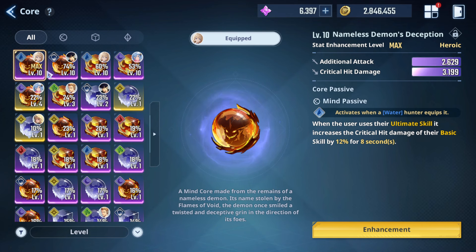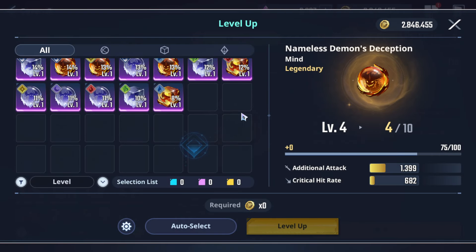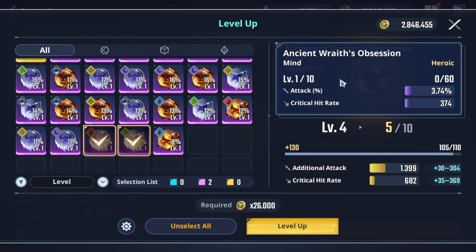Next question: can we upgrade from purple to yellow? The answer is no. After reaching max level, that's how it looks. If you want to unlock enhancement, as I said, you need to reach level 10 first. You can fill with low-grade cores or ones you don't use — defend, defend percent, attack, attack, critical — even with low percent.